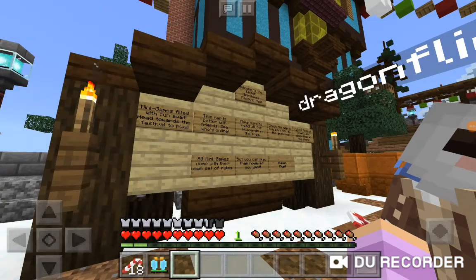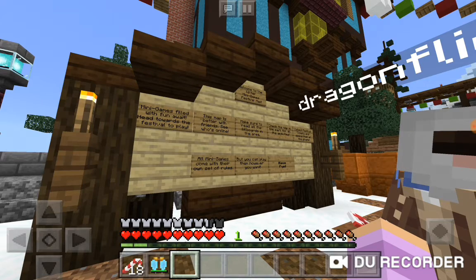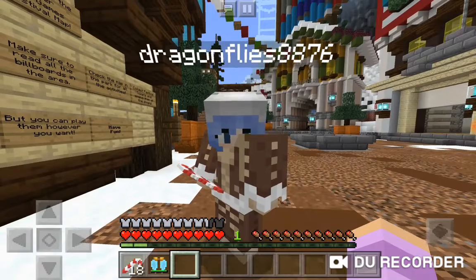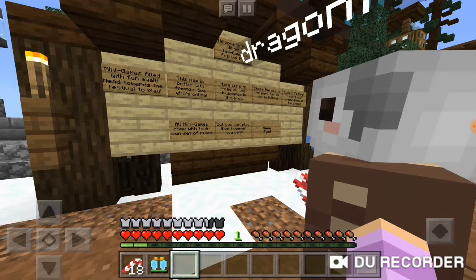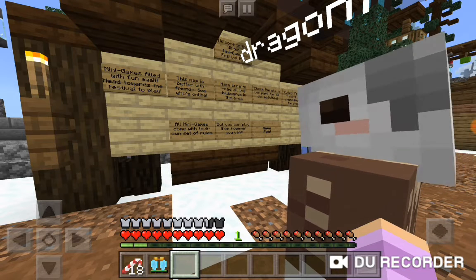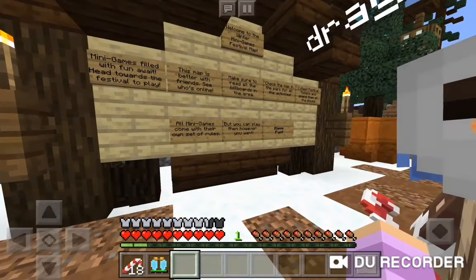Welcome to the Winter Minigames Festival map. Minigames filled with fun await — head towards the festival to play. This map is better with friends, so see who's online. Make sure to read all the billboards in the area, check the map in the park for all the activities, collect festival tickets and spend them at the shops. All minigames come with their own set of rules, but you can play them however you want. Have fun!